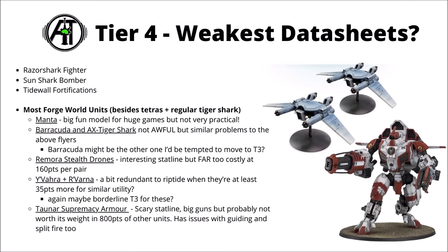Running through quickly: the Manta is kind of a big fun model for more casual and almost apocalypse games, but just not really practical — you can't fit it in a 2000-point list. The Barracuda and the AX Tiger Shark aren't awful, but have kind of similar problems to the above flyers. The Remora Stealth Drones have an interesting 16-inch movement profile, but are just way over-costed at 160 points per pair. The Ilvara and the Ravana are two Riptide variants I could have been tempted to move up to Tier 3 — they really do feel very redundant to the base Riptide, given that that one's 165 points and these guys are 200 or more. It'd be the base Riptide every single time over these guys.